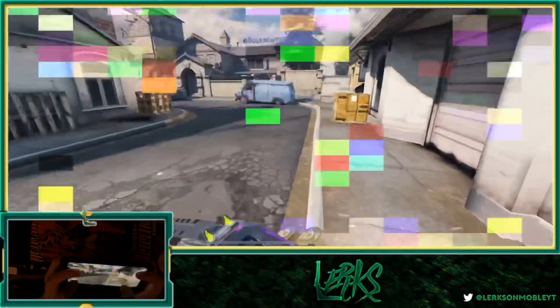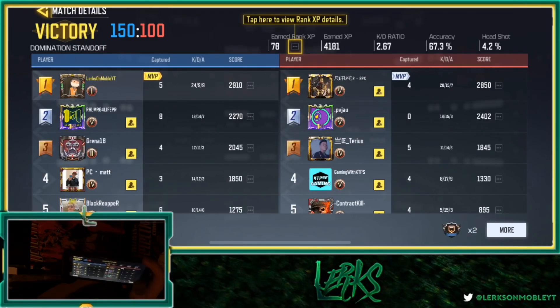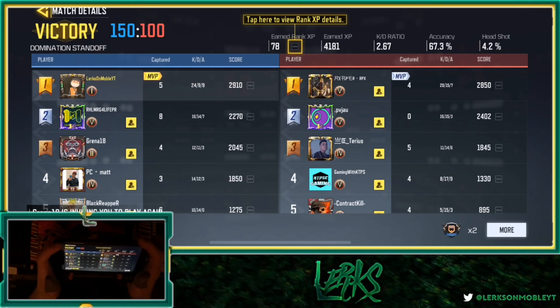He said 'noobs' — of course. We're going to show you guys the scoreboard: we went 24 and 9, being the only player in the 20-kill scoreboard. We grabbed a 2.6 KD with 67% accuracy. That's really nice to see — your accuracy is always good with a shotgun because most of your pellets are always hitting players. Thanks for watching, hope you enjoyed the video.